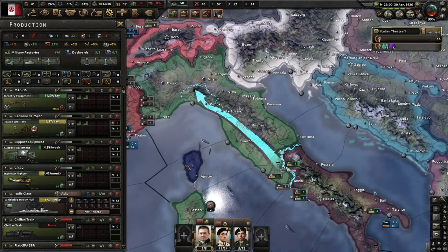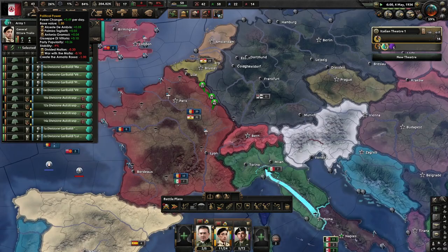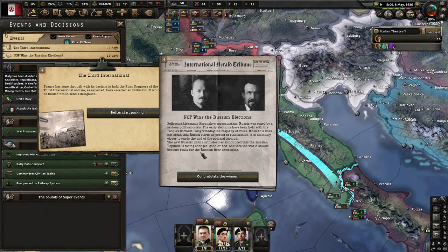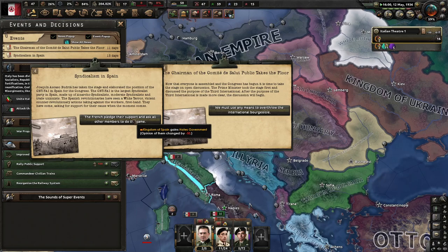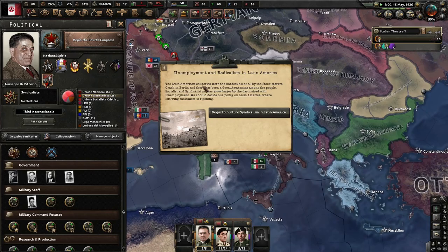Beginning the Fourth Congress of the Greater Italian Union. The Mafia State event fires. We're getting 0.49 daily. Why did they go to war so early? We hope to not need to declare war on the Third International. France has held the first Congress of the Third International and we've received an invitation — we wouldn't be foolish not to send a delegation. The Congress covers: Chairman of the Committee of Public Safety, Syndicalism in Spain, Big Bill Haywood and the Combined Syndicates of America — these events fire every campaign.